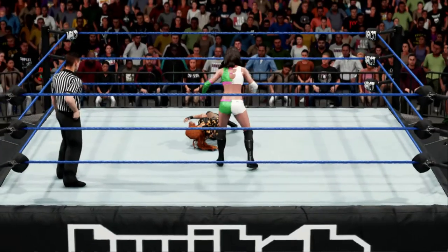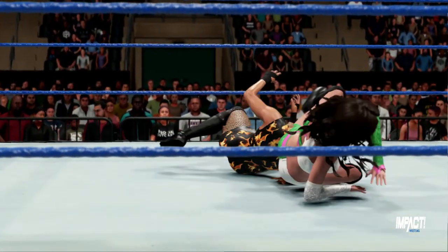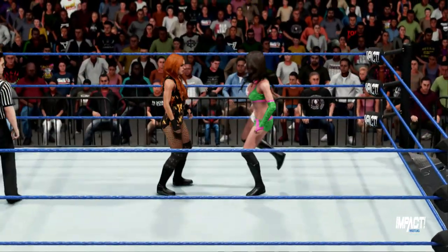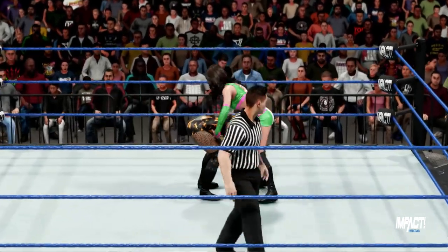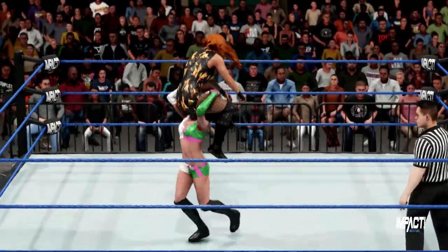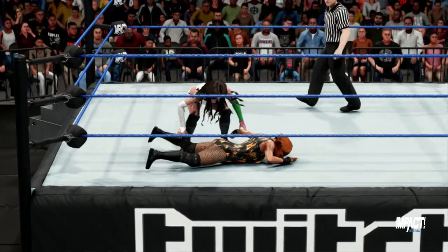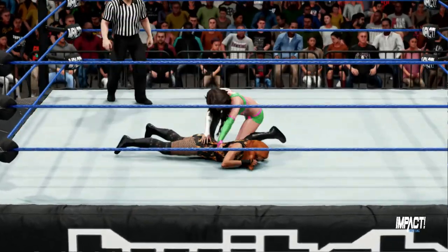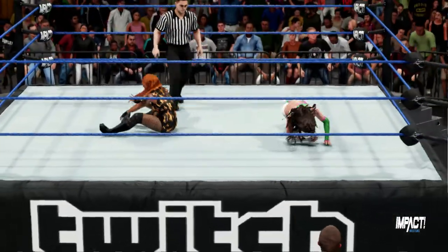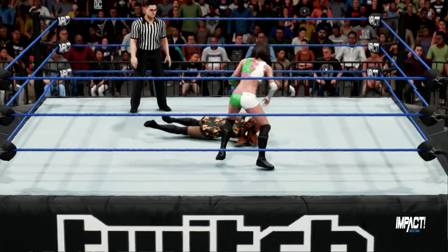Oh! And it's trapped now — the strike connects. We may be looking at a powerbomb here. That's exactly what it looks like to me, Cole. Looks like a powerbomb coming up. There may be no escaping this one, Cole. She goes for the cover. Quick kick out from Becky Lynch. Not yet. What a drop kick right to the back.